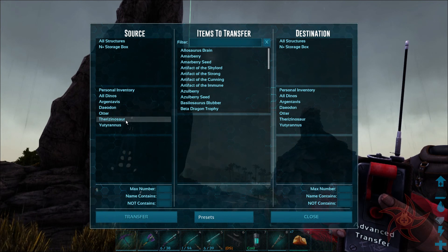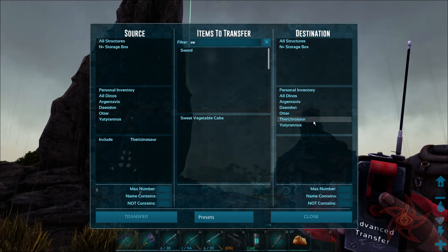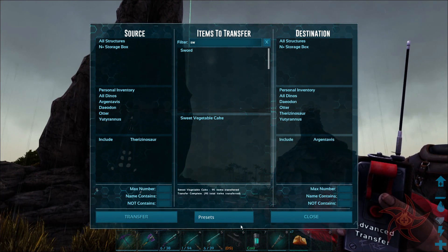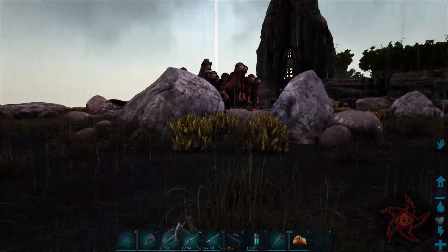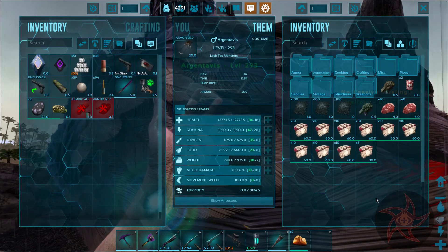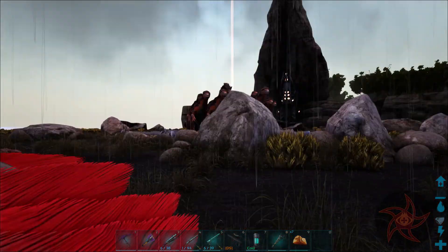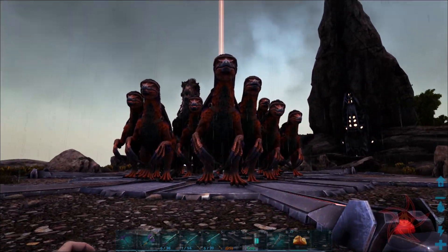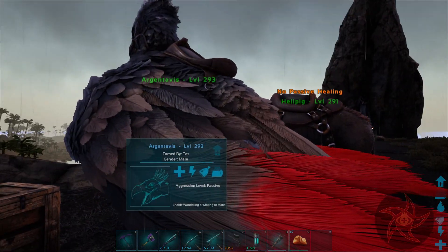Advanced transfer from their Xenosaur - sweet vegetable cake - into Argentavis transfer. 95 total. They only ate 50 out of all of them - I brought over 144. I just need to redistribute those a little more evenly and bring some more back I guess.